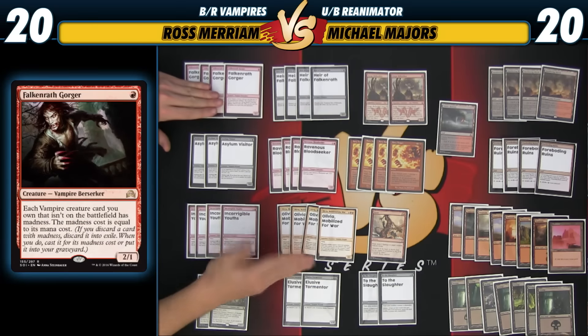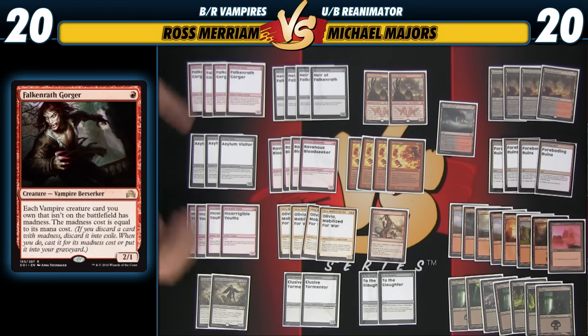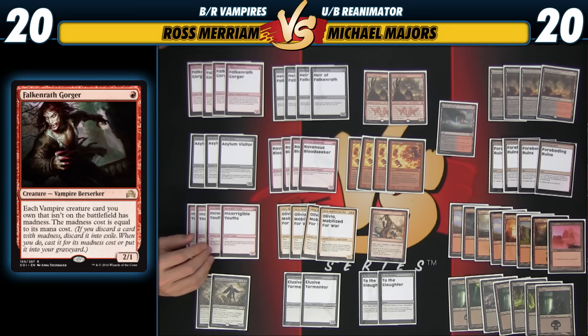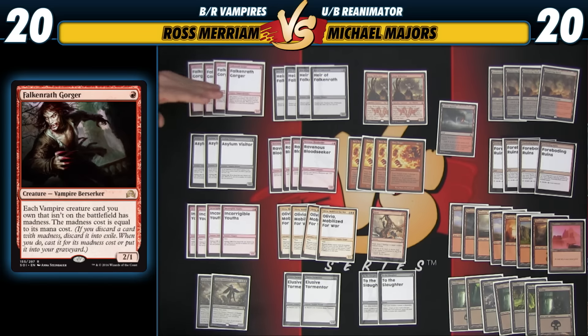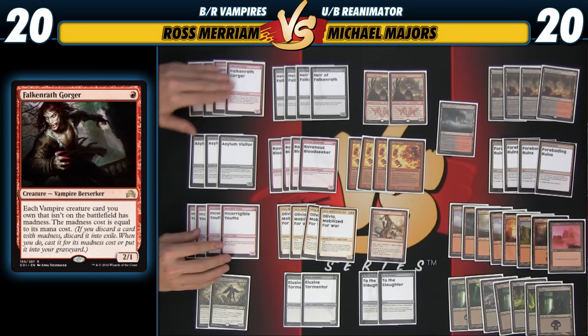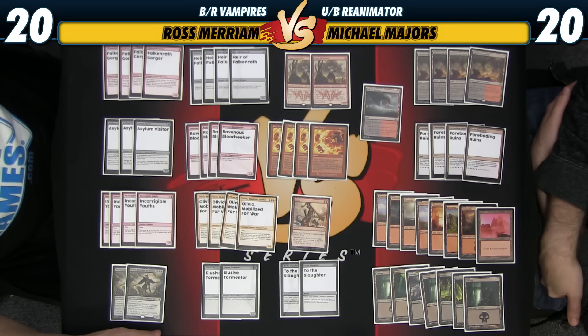Falkenrath Gorger — while Olivia is still the most exciting card, this is the card I personally am most excited by. One, because it goes so well with Olivia — you can just start discarding any of your creatures and getting them all into play. Only costing 1 mana means this card can get into play really early and set up impressive engines where you're really humming. It's a 1-mana 2-1, good aggressive body. They've been giving us 1-mana 2-1s with upside for like 4 years and no one plays them. Maybe they're pushing it to get us to play with 1-mana creatures again — it's been a while since you could play Savannah Lions in Standard.